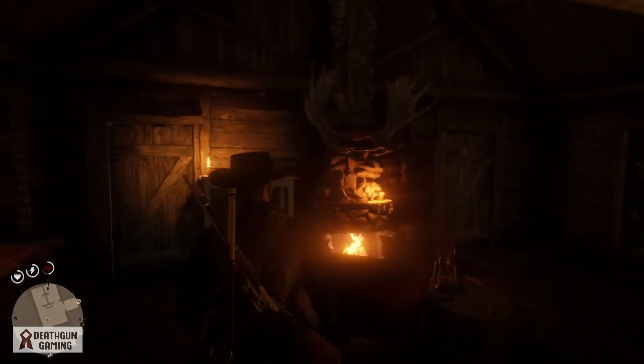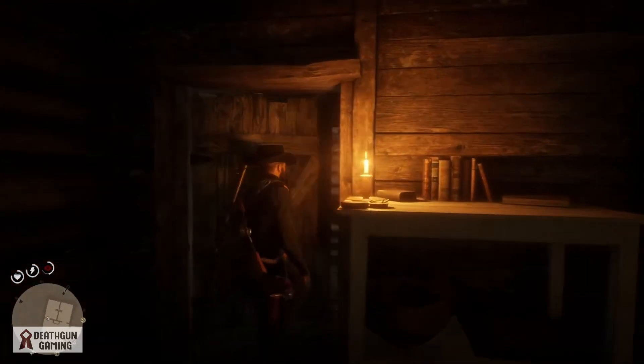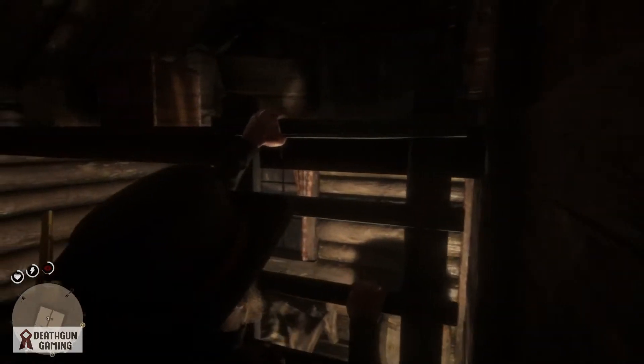Once you've cleared them, you're going to want to come into the first cabin to the right. It's a very nice cabin. You want to come to the room on the left — you will see a ladder. Climb it, and on the second floor in the back you'll find a weapon case.